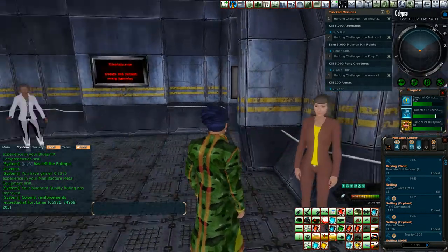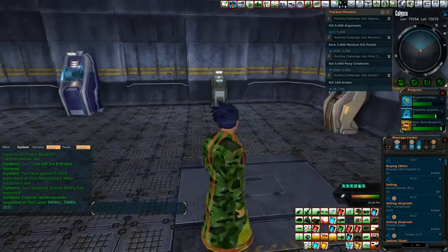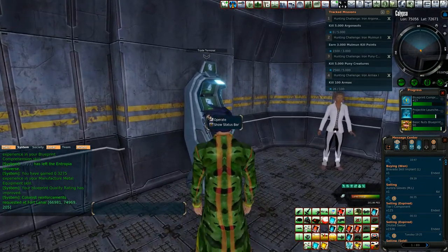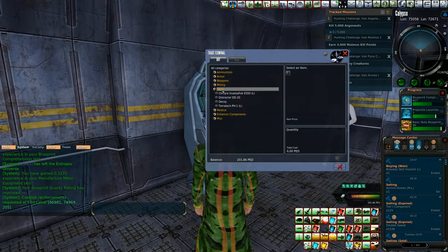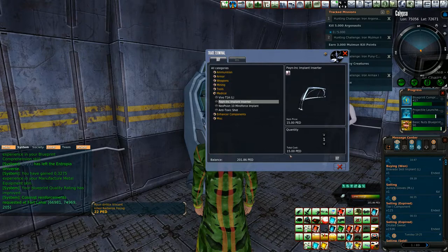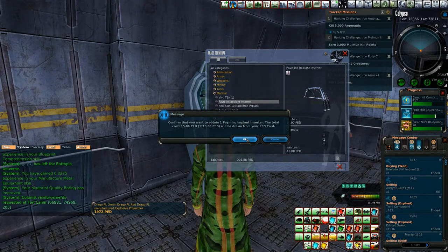It's totally worth it, especially right after a skill event. If you want to know how to get one of these in, you're going to have to go to the trade terminal — and it's under medical, not tools. You're going to get the Pain Ink Implant Inserter, which costs 15 Project Entropia Dollars.